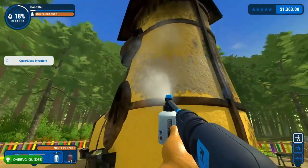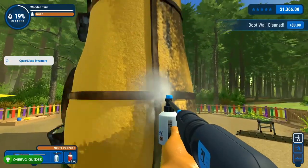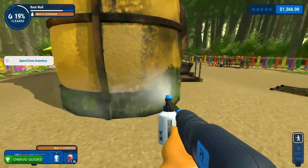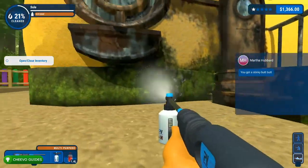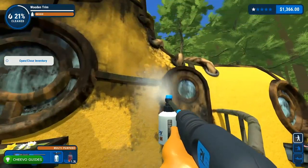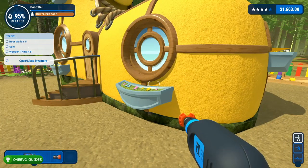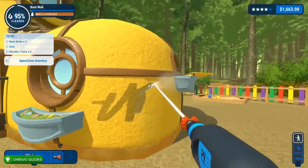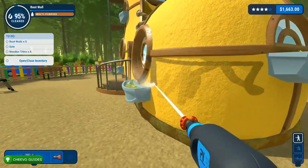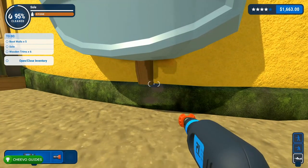Honestly, the trickiest part of getting this job done is making sure that you do not miss any dirt on the yellow areas and also the wood trimming. You're not only going to need to get the part that's showing but the sides of the trim as well. This is one of those missions where you're definitely going to have to use the ladder, so make sure you take advantage of that. You can pick up the ladder using down on the D-pad, and there are a ton of different places to place the ladder around the shoe.